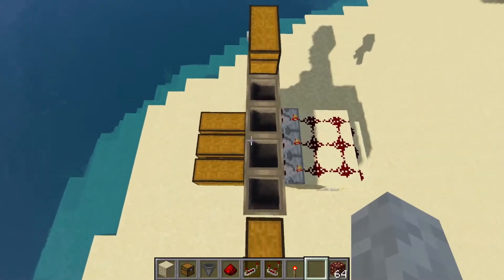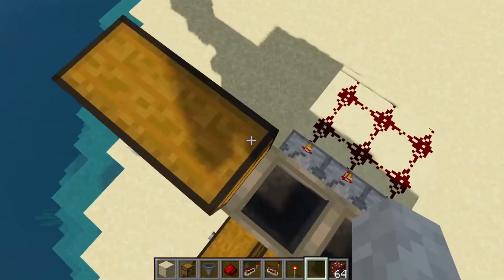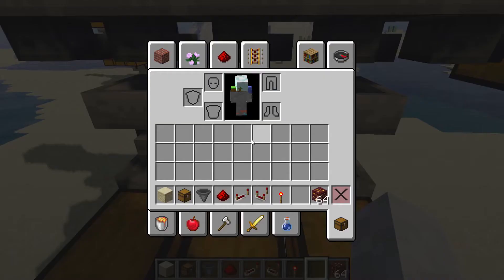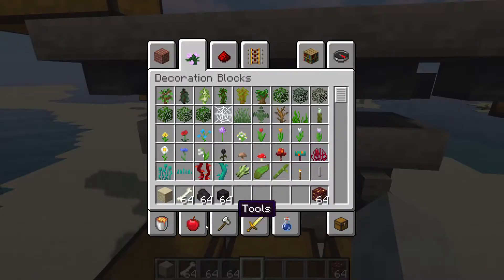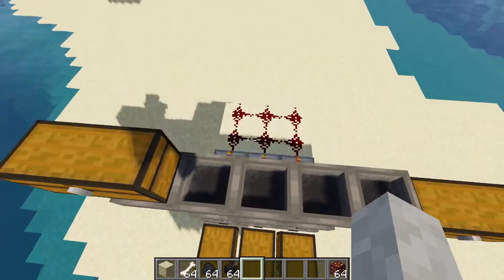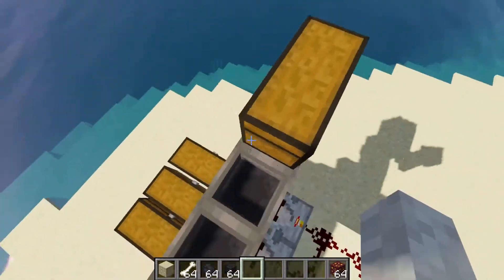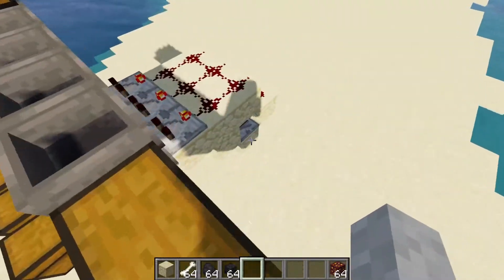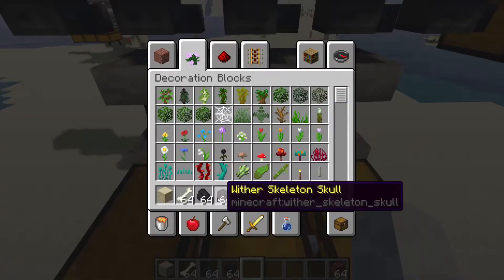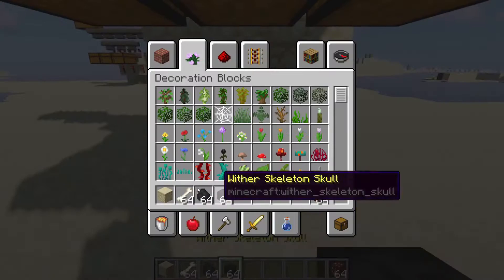That's basically the full construction of it done. And now we've got to get into the parts that will actually make it full-on sort items. Okay guys, so we're here and I'm using bones, skulls, and wither skeleton skulls for this example, just in case you're sorting drops from wither skeletons, such as if you have a wither skeleton spawner. This basically works for any items, but they need to be stackable. So they won't work for things like swords because you can't stack them.